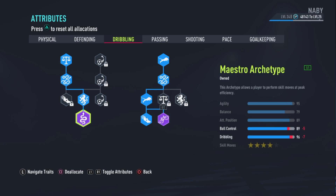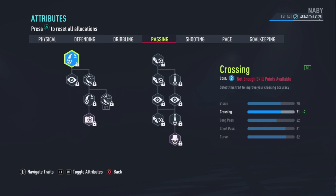This build comes with four star skill moves. If you want five star, adjust the build to your liking — just take some skill points from other attributes and transfer them to the five star skill moves.